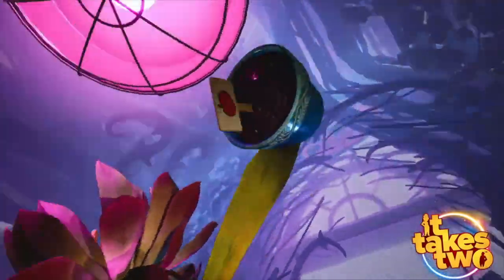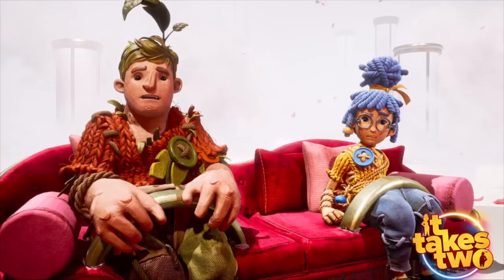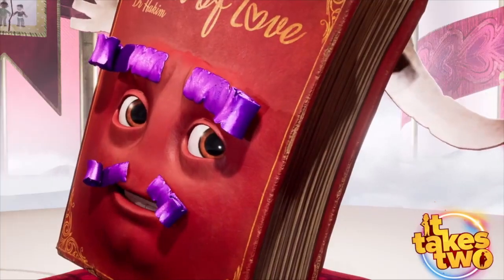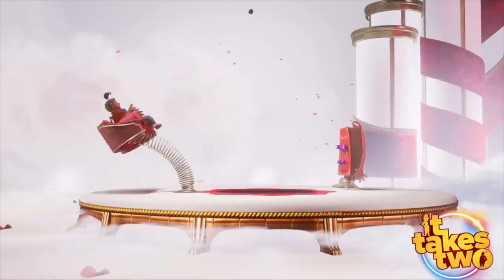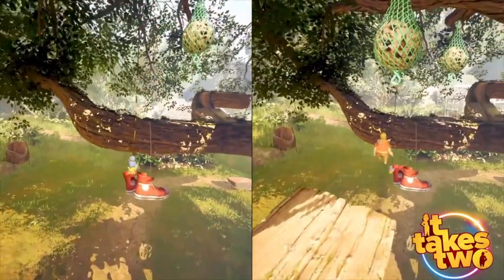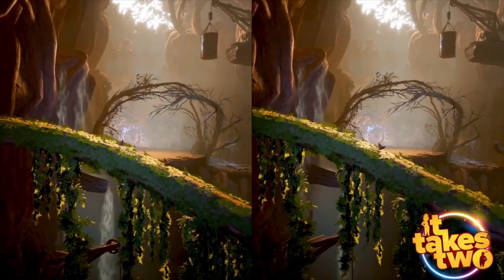It's strongly good, and the rest of the game maintains a consistent high bar of quality. It Takes Two is the most creative 3D platformer I've played in years, but it builds on well-trodden family comedy territory, with a story that marries elements of Honey, I Shrunk the Kids and The Parent Trap.